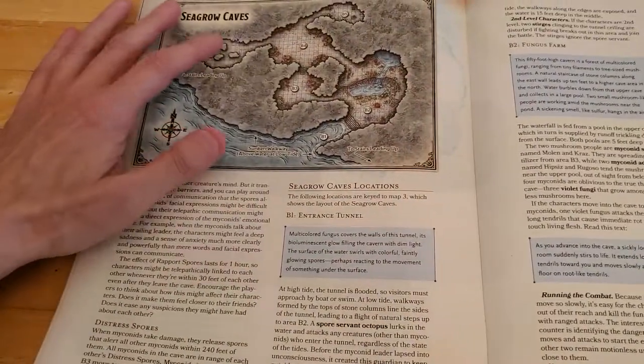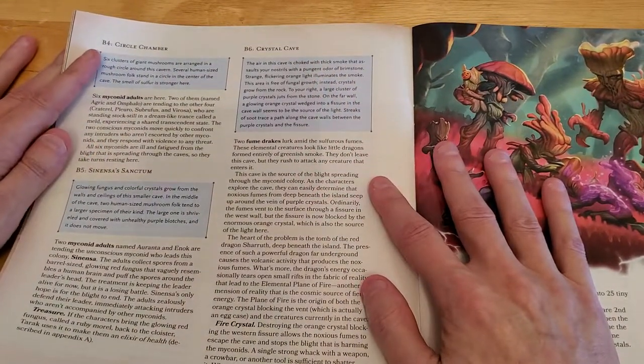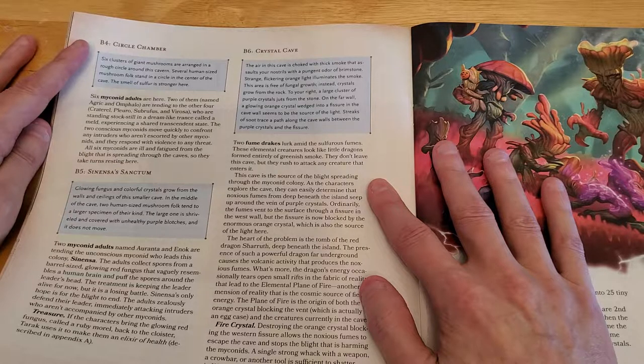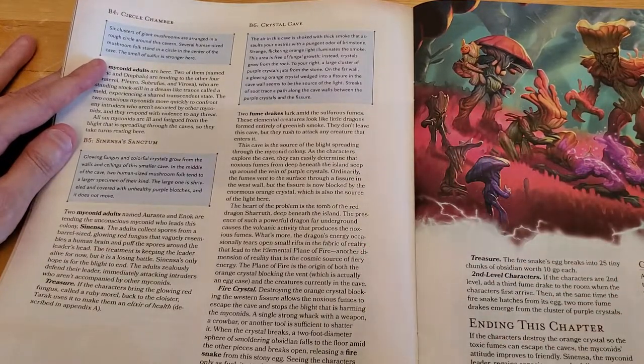Finally, area B6, the Crystal Cave. When they enter, read: 'The air in this cave is choked with thick smoke that assaults your nostrils with a pungent odor of brimstone. Strange flickering orange light illuminates the smoke. This area is free of fungal growth — instead, crystals grow from the rock. To your right, a large cluster of purple crystals juts from the stone. On the far wall, a glowing orange crystal is wedged into a fissure — the source of the light. Streaks of soot trace a path along the cave walls between the purple crystals and the fissure.' Two fume drakes lurk amid the sulphurous fumes.